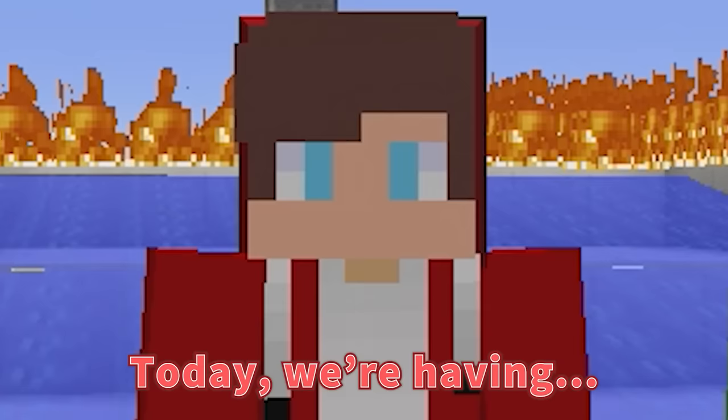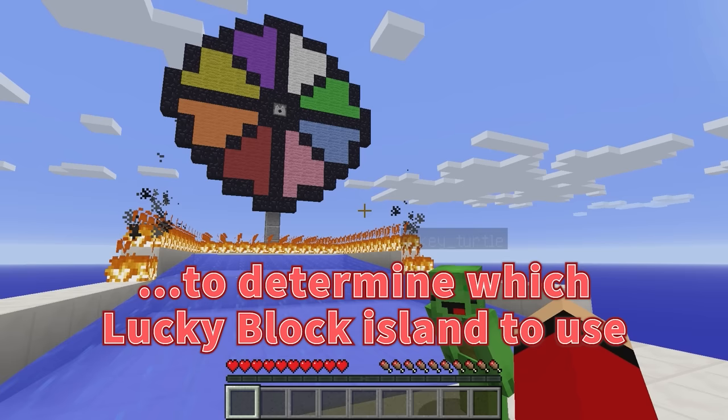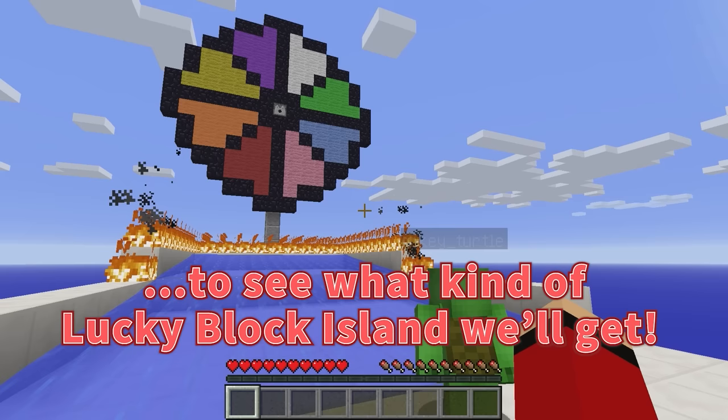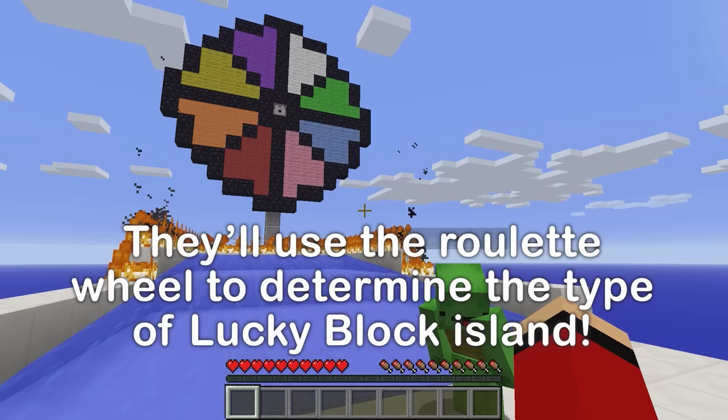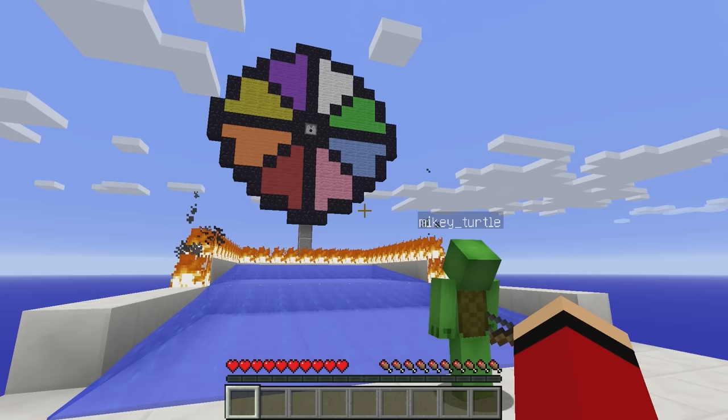Today we're having a lucky block island competition. Since there are so many types, we're going to use a roulette wheel to determine which lucky block island to use. We'll use bows to hit a random spot on the roulette wheel to see what kind of lucky block island we'll get. Okay, Mikey, you can go first. Which will it be? Start the roulette.